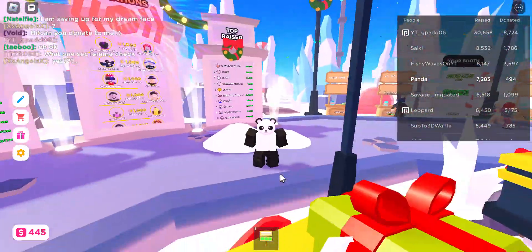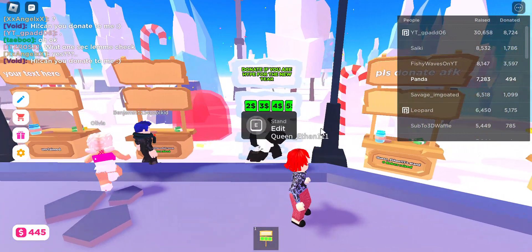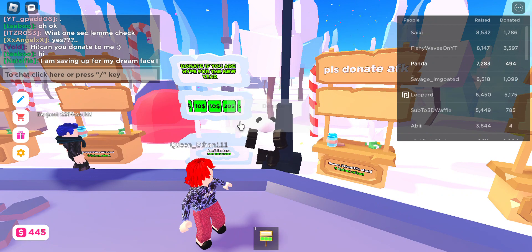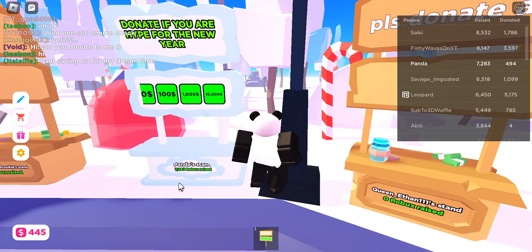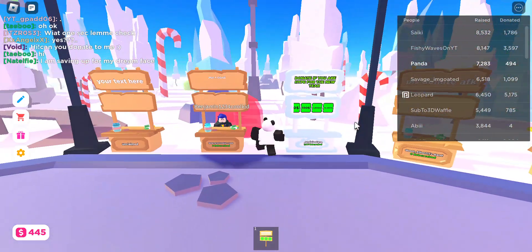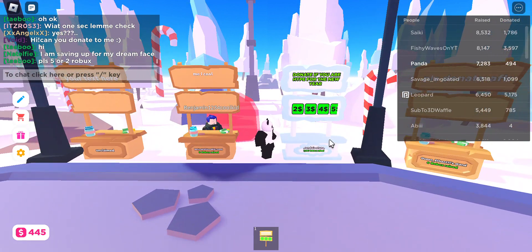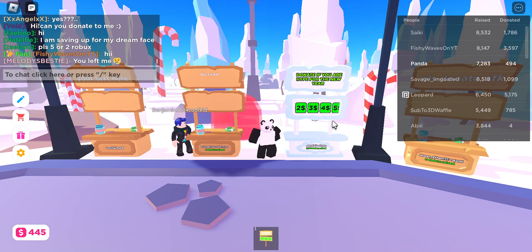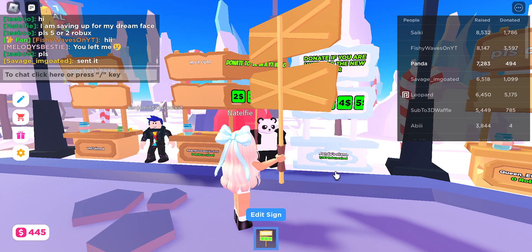The next tip is to have a lot of options for people to donate - like 2, 3, 4, 5, 6, 7, 8, 9. Having lots of different amounts is how I got 7,283 Robux so far. If you have a lot of options, people will want to donate. People donate small amounts and sometimes big amounts - my biggest donation is 1K, and it adds up over time.